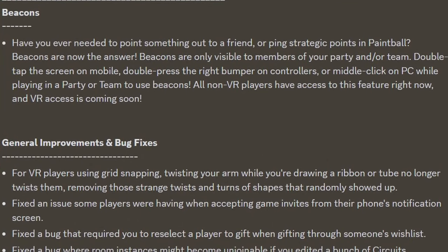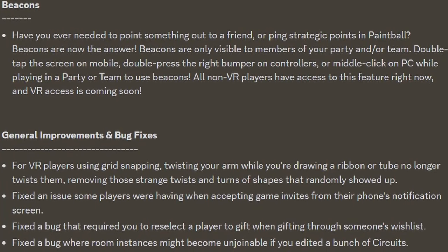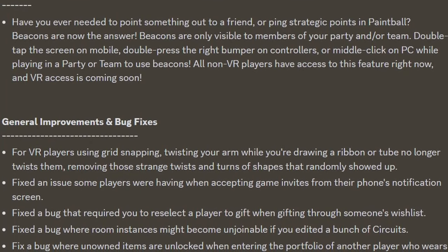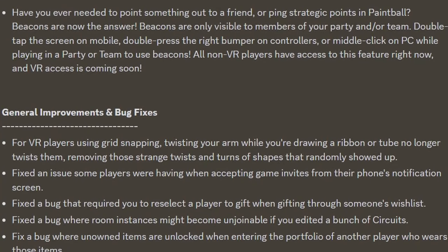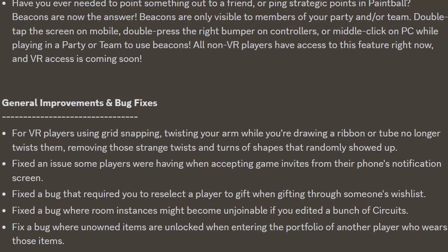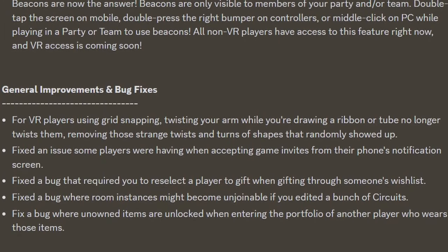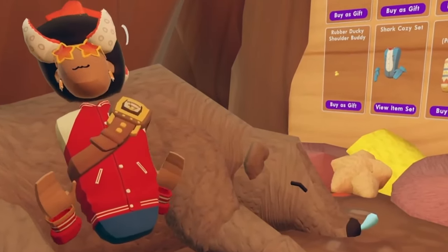For general improvements and bug fixes: for VR players, using grid snapping and twisting your arm while drawing a ribbon or tube no longer twists them, removing those strange twists and turns of shapes that randomly showed up. Fixed issues some players were having when accepting game invites from their phone's notification screen. Fixed a bug that required you to reselect a player to gift when gifting through someone's wishlist. Fixed a bug where room instances might become unjoinable if you edited a bunch of circuits. And lastly, fixed a bug where unowned items are unlocked when entering the portfolio of another player who wears those items — basically the free item bug that was going around Rec Room is now patched.